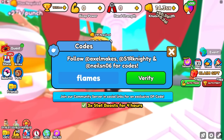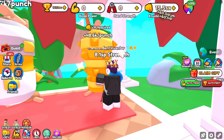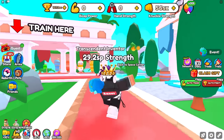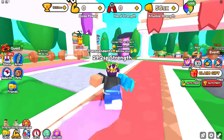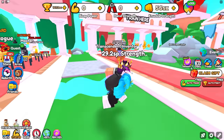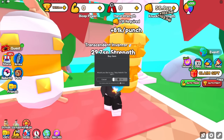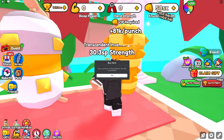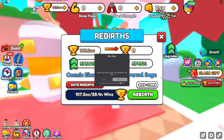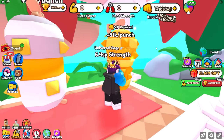There's actually a code you can redeem — 'flames' — and it gives you 3x stat boosts for four hours, so I'm getting way more stats now. That's really good. I got up to almost 30 — that did go pretty fast. I still don't have max rebirth or the best trail. I feel like I'm very close to the max rebirth so I think I can just skip my entire way. Yep, there we go, we're maxed. Now that I'm maxed out I don't have to worry about it — I'll just get as much strength as I can and get some better trails.